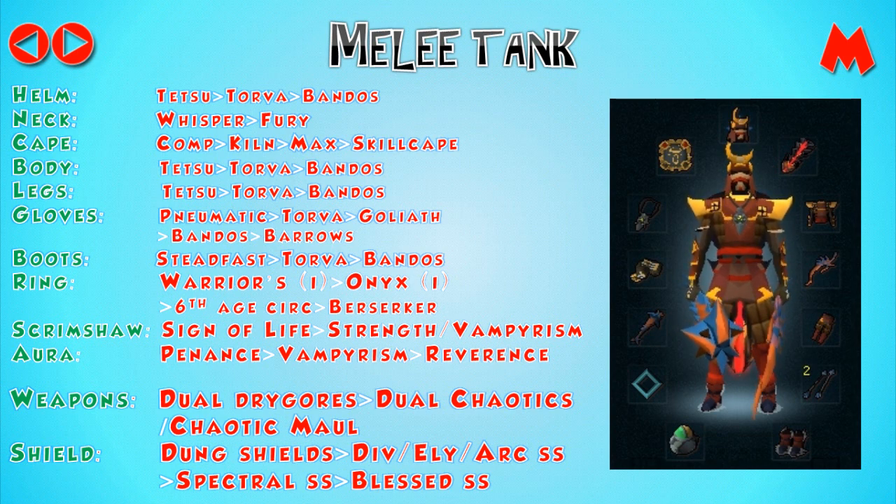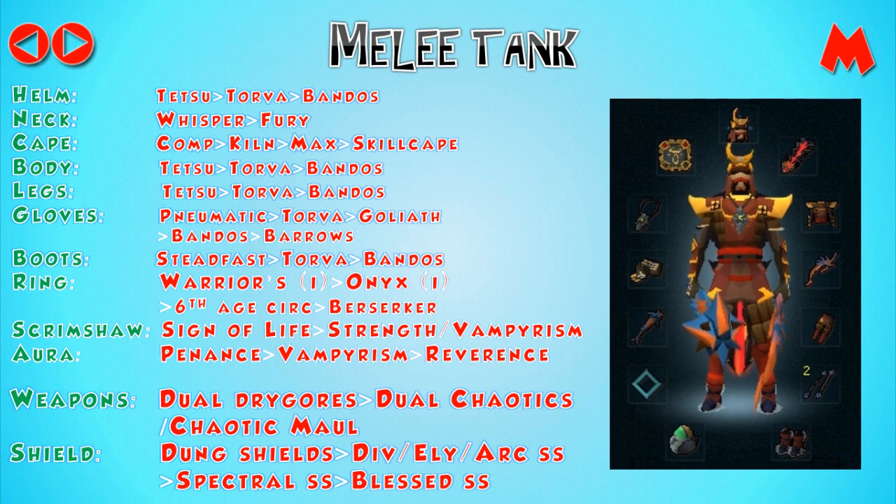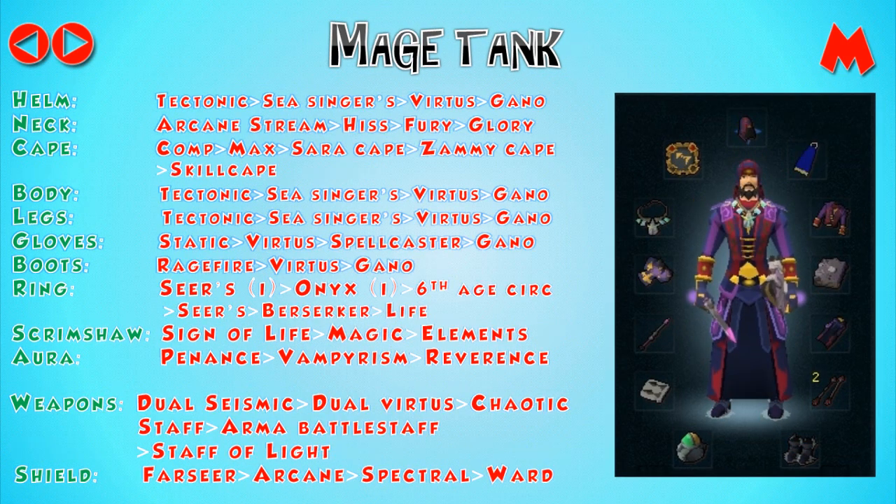Melee is not recommended unless you're extremely experienced and familiar with the EoC, as well as having Drygore weapons and maximum combat skills. A shield is essential for both maging and meleeing when you are low on food because you can tank for a long time using defensive abilities of a shield along with very little food, significantly prolonging trips. The seismic weapons are by far the best but Virtus wand is also very accurate on Zilyana. If soloing, Drygore weapons are a must; if in a team you can afford to melee tank with Chaotic weapons depending on how quickly your team kills Zilyana. You also definitely need a Saradomin item for protection from the monsters, and a Zamorak item is optional.